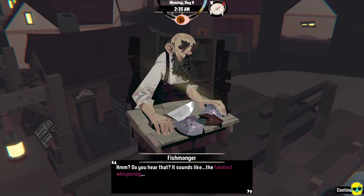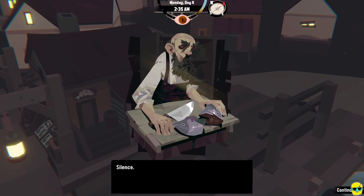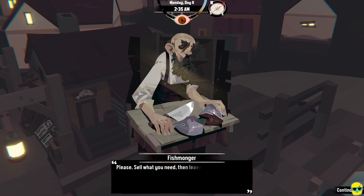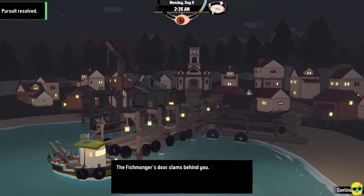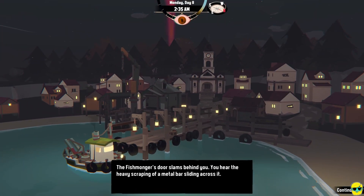Do you hear that? It sounds like the faintest whispering. You listen — silence. In the stillness of the room, the fishmonger's hands begin to tremble. His face grows anguished. Please, sell what you need — then leave. I must deal with this creature. Quickly, now. I don't have anything to sell, so let's just leave. And his door slams behind you. You hear the heavy scraping of a metal bar sliding across it.